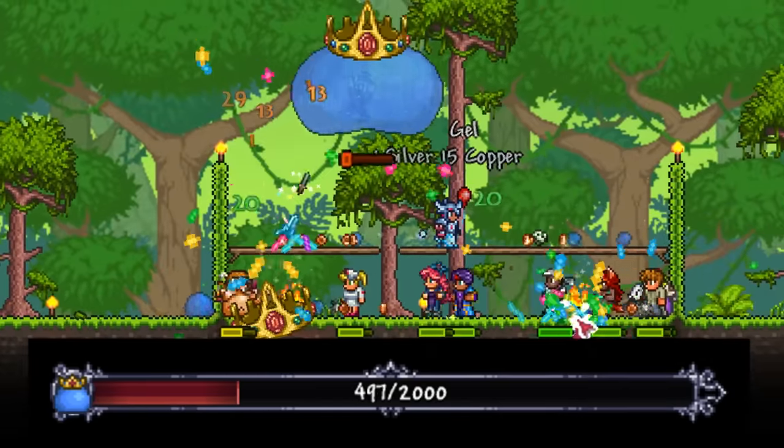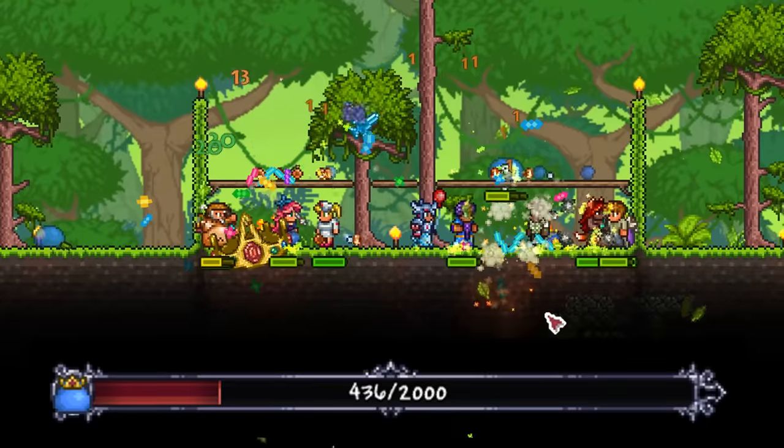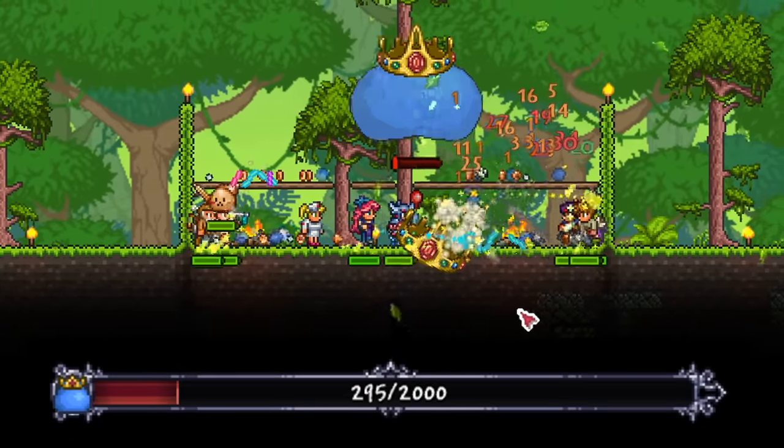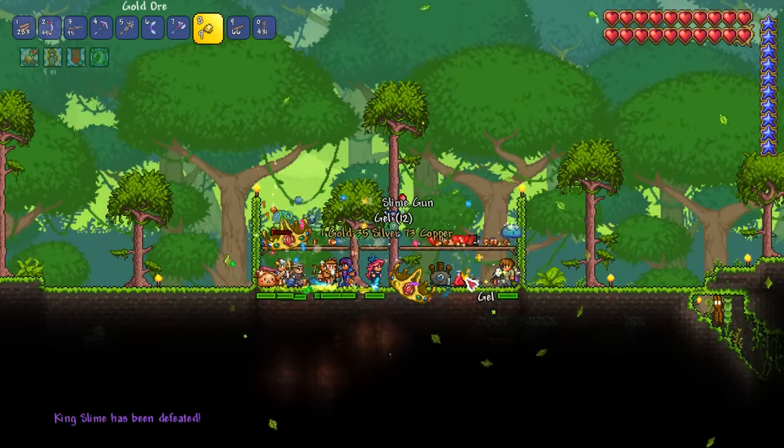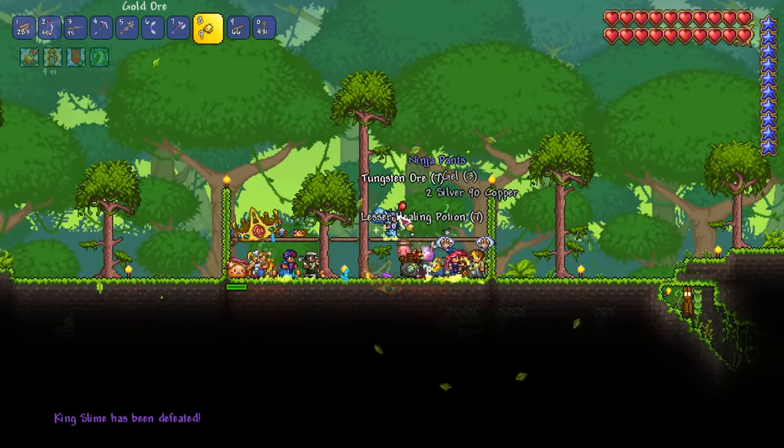The dryad is an extremely powerful NPC due to her dryad's blessing buff, which gives our NPCs 3 HP regen per second, 6 extra defense, and a 33% thorns aura. This is why I've been collecting all the pets — the dryad's aura turns our pets, which normally can't attack anything, into little sources of bonus damage when a boss runs into them. Soon enough the king slime is defeated and we get the nerdy slime NPC.